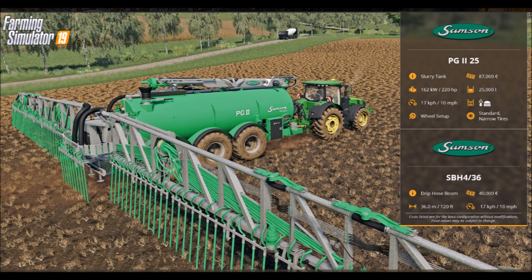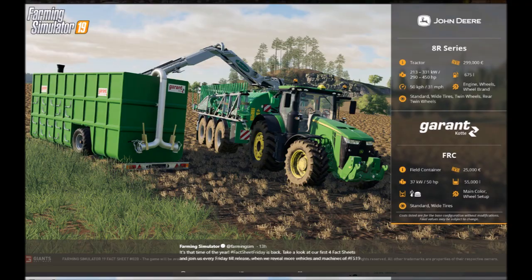Next one we'll be taking a look at is the John Deere 8R series. It's a tractor. It'll cost $2,990,000, has 290 to 450 horsepower, 675 liters of fuel, and 31 miles per hour drive speed. You can customize the engine, wheels, and wheel brand. Tire options include standard, wide, twin tires, and rear twin tires.